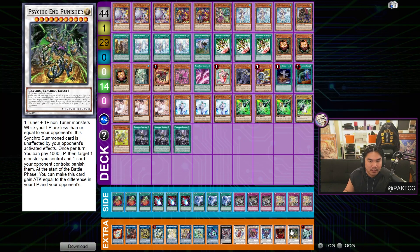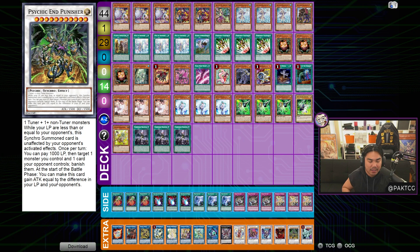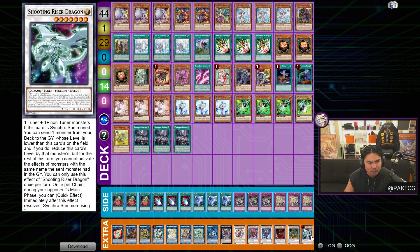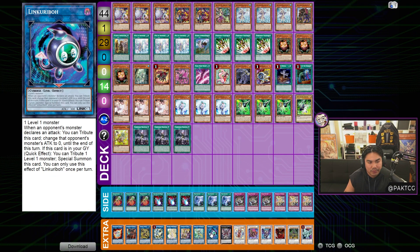He also plays Hot Red Dragon Archfiend Abyss, and Psychic End Punisher — a Synchro 11. Against the Despia matchup with double Masquerade and burned life points, you use Foxy Tune plus Zayamon to make Psychic End Punisher, which is unaffected by your opponent's activated effects. During the battle phase it gains attack equal to the difference in life points, making it very hard to out. Shooting Riser is another crucial combo piece. Vampire and Apalooza are flex spots; some people play Anima over Link Karibo, especially in non-Mermaid versions.